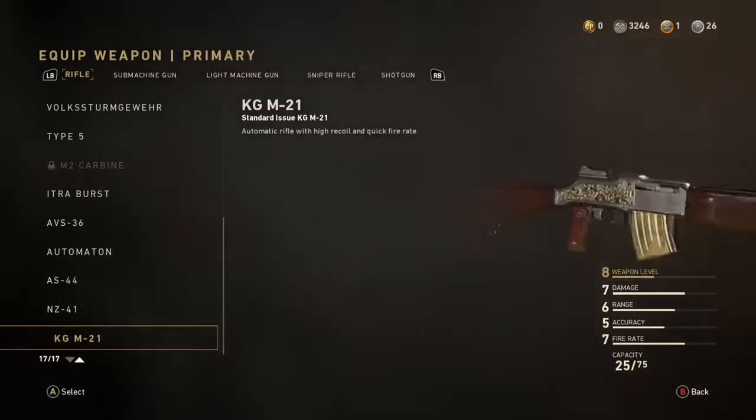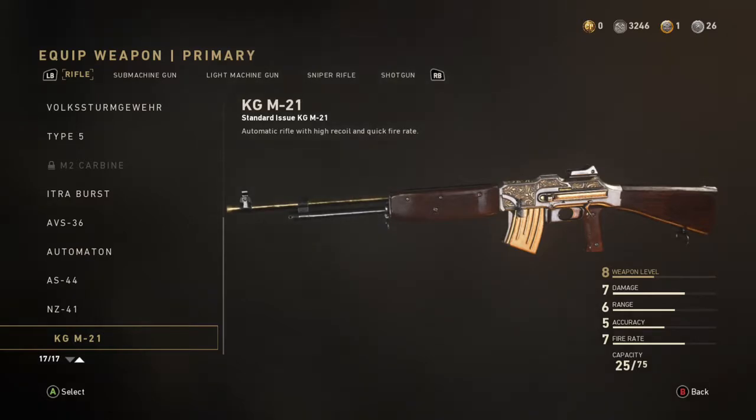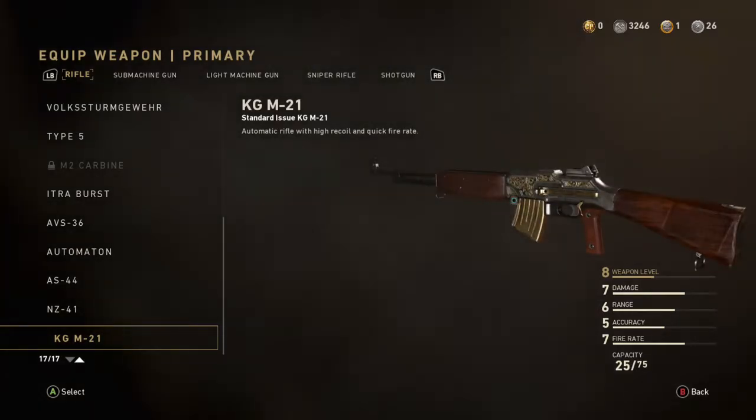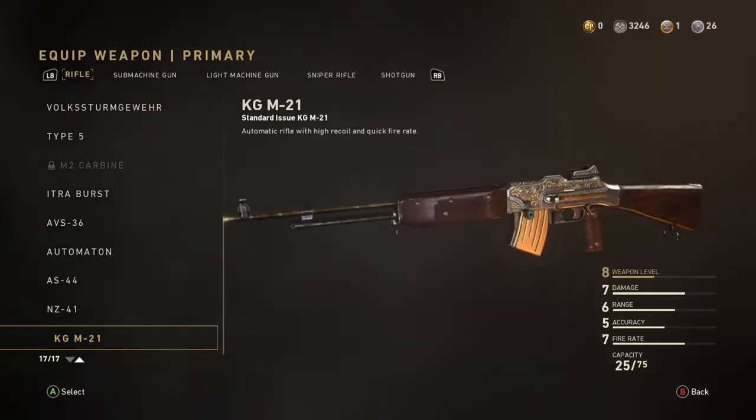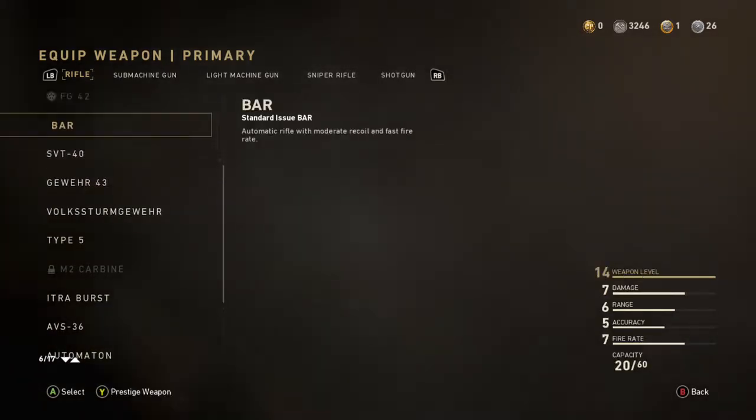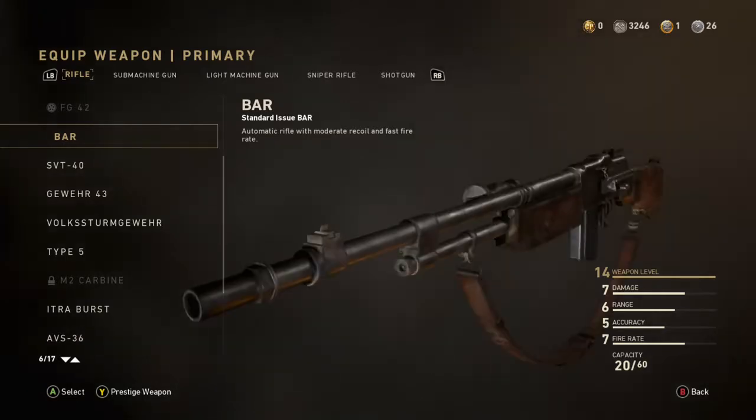The KGM-21 assault rifle, which is — believe it or not — a Swedish variant of the BAR.